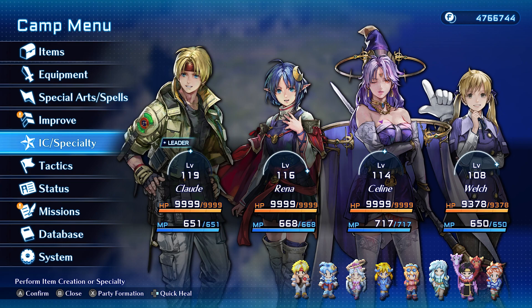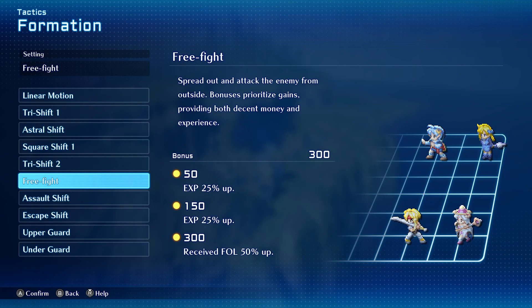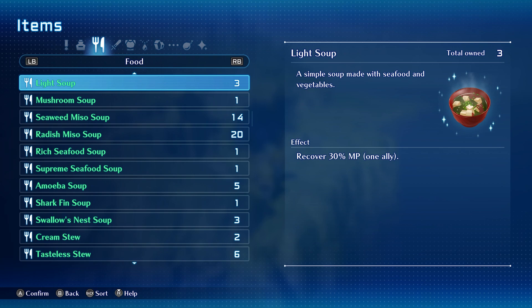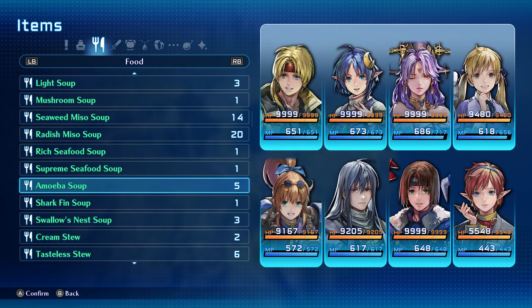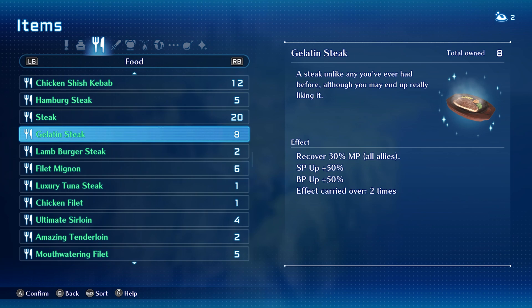I'm still testing things out, so put down in the comments if you find more information about that. But I believe we can use formation and food to make the gains even better. My formation is Free Fight, which increases experience by 50% once you reach the 150 orbs needed — make sure you get that in a regular fight first. We're going to couple that with food. The best I found is the MOB soup, which gives 50% increased experience, or the gelatin steak, which gives SP and BP up by 50%, which is huge.